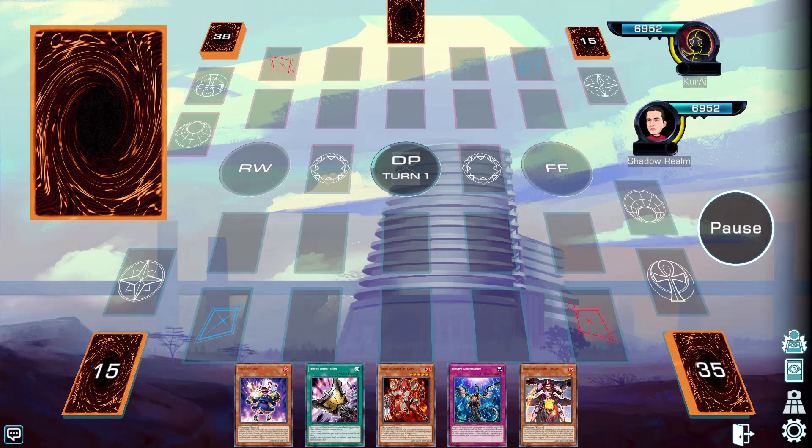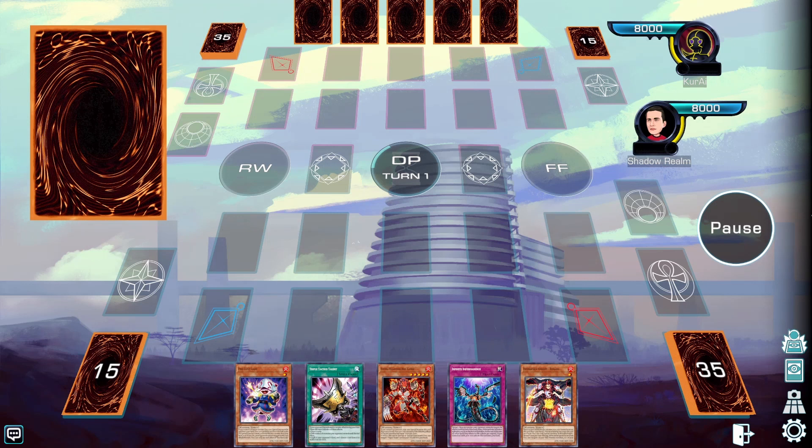Hello everyone and welcome to the Shadow Realm. Today we're going to showcase a new combo for the Infernoble deck that's going to be legal post Burst of Destiny. All that we need is access to two warriors and Isolde.